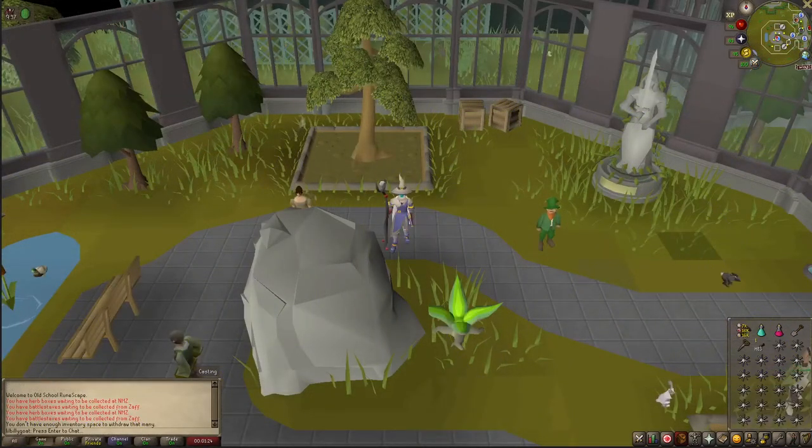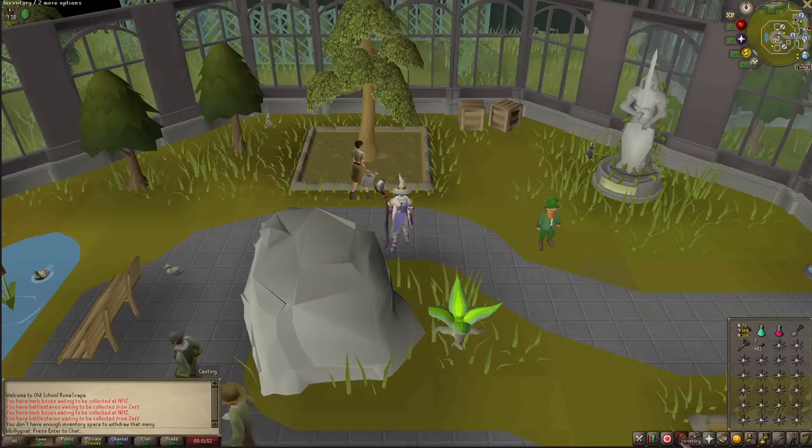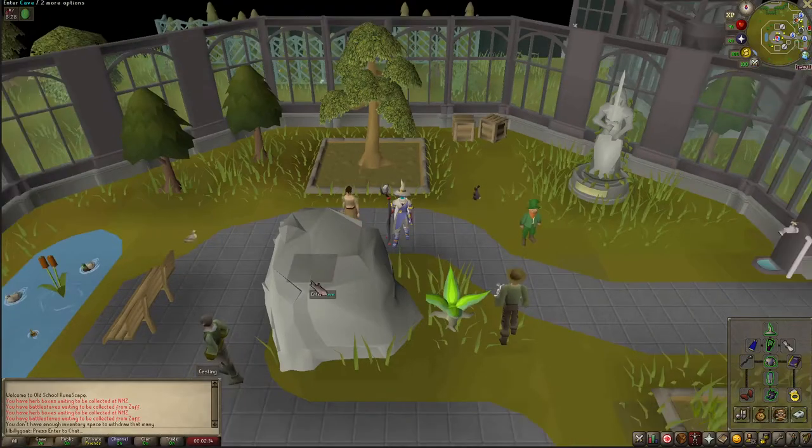Overall it's a super easy fight, always gives you useful stuff, and only takes about a minute of your day. The seed itself takes 22 to 32 hours to grow depending on when it was planted, but if you have Kronos planted that significantly speeds it up. Now I'll be trying it with magic — I've never actually attacked Hespori with magic before. I'm bringing full Ancestral, a Saradomin cape, occult necklace, Rada's Blessing 3, book of darkness, smoke battle staff, chaos gauntlets, Seers ring imbued, and eternal boots — super unnecessary.